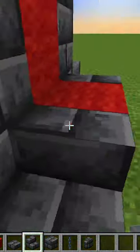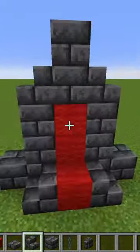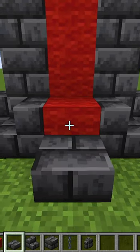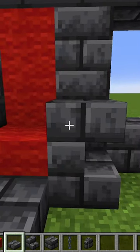Next we'll use stairs on the side and also up here on top. Then we'll use two more blocks on the sides of those stairs. Now for the slabs, we'll use one in front and then one on each side for the armrest.